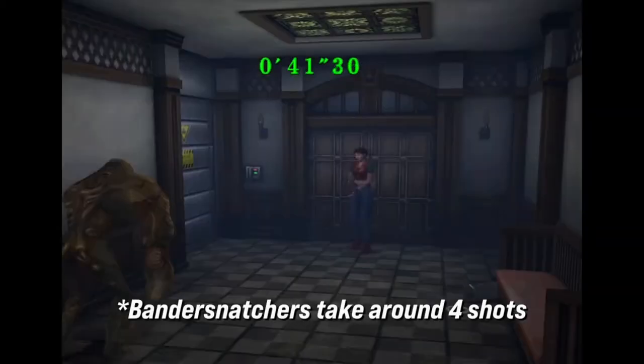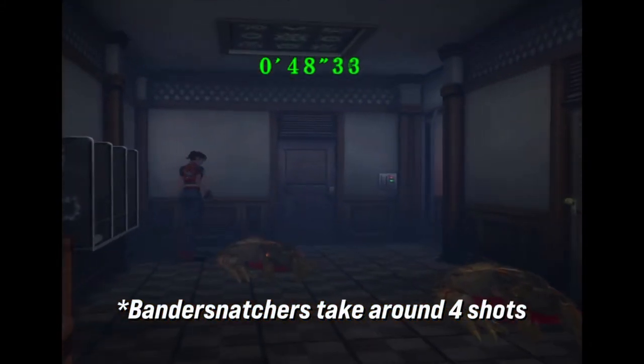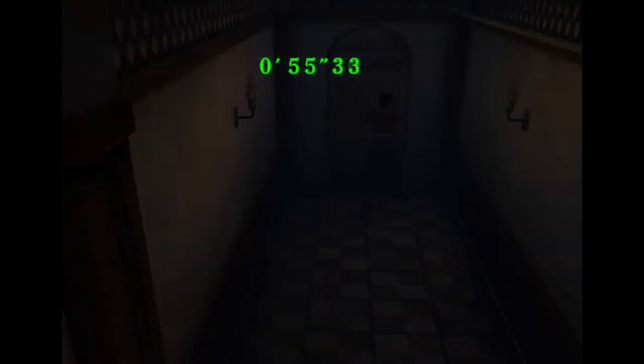As soon as you move on to the next room you're going to be fighting bandersnatchers — there are actually three in the room. Get the one on the left first, then shoot the one on the right, then head to the corner and just shoot and wait, listening until you hear him growl. Then move on to the next room.